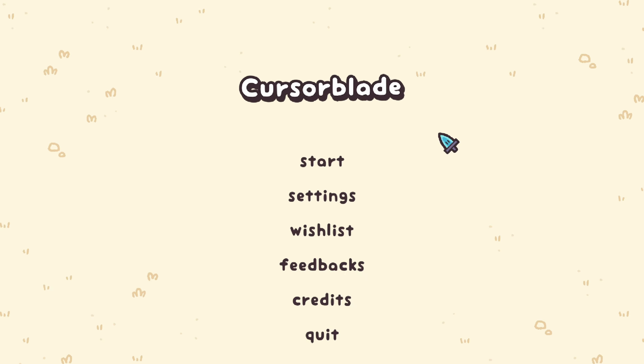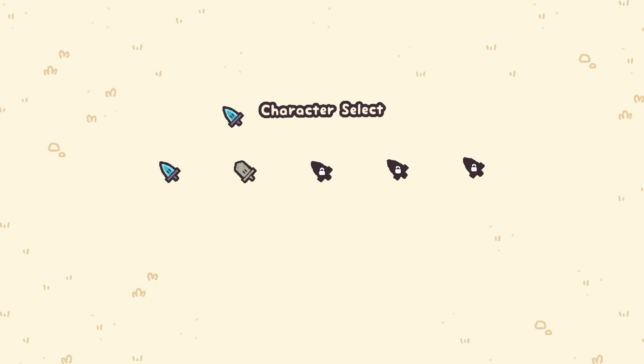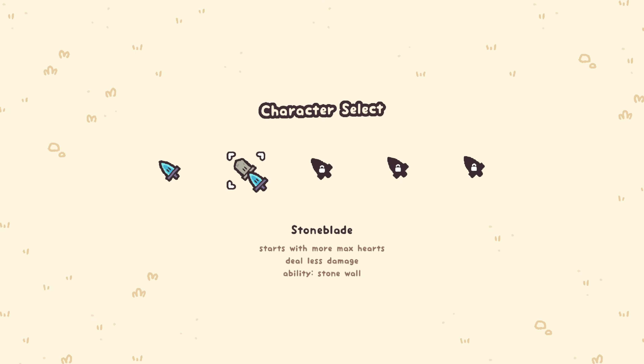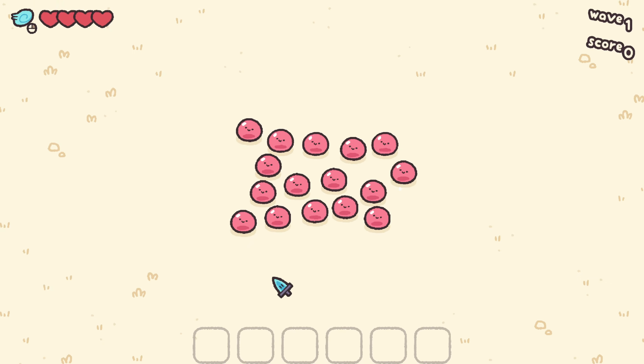Hey everyone, Trentia here, welcome to some Steam Next Fest demos. I always see the Steam Next Fest thing and I just have to download demos. This time we're starting with a demo for a little game called Cursor Blade. I played this for like five minutes this morning before work, so I at least know what to expect. We have a character select — the normal Cursor Blade has a dodge spin ability, and Stone Blade starts with more max hearts but deals less damage. We'll go classic Cursor Blade.